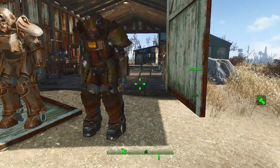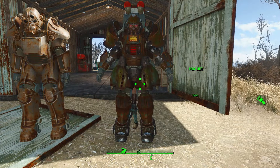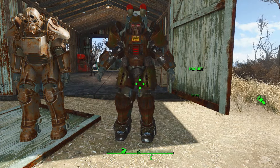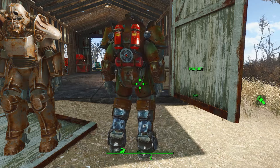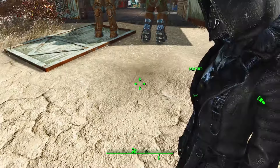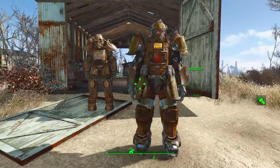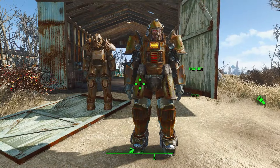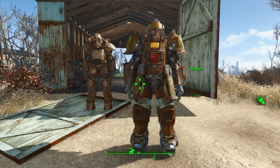There are two other variants of this power armor. They can be found at Layton Towers and Revere Beach Station. The one I have now offers the least protection out of the three — I'll be hunting those down next time. Thanks for watching. Peace.